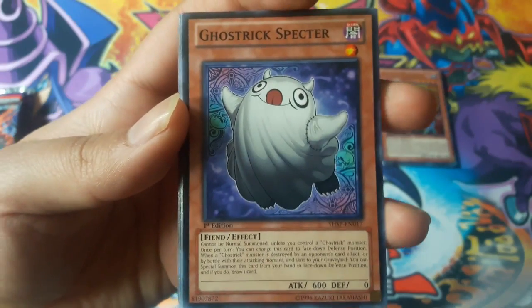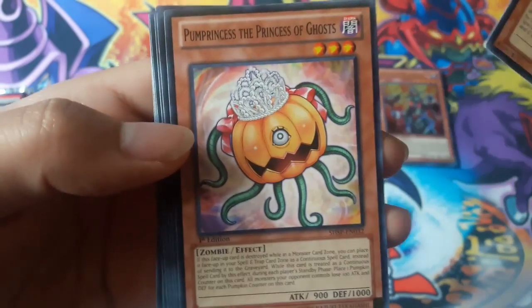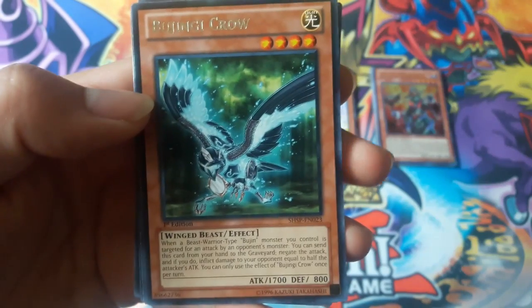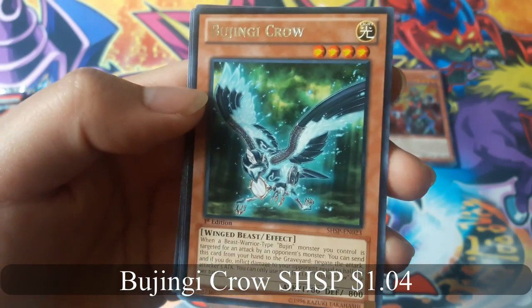Ghost Trick Spectre — I like how it looks, it looks funny. Ujinji Crawl for a rare.